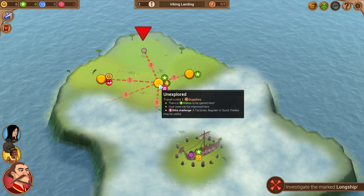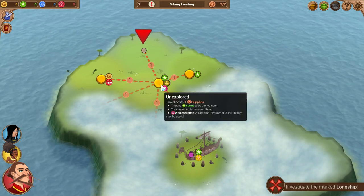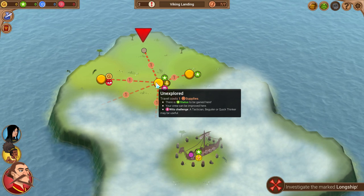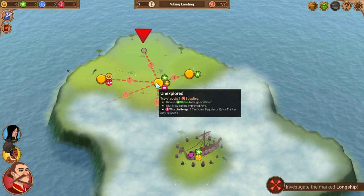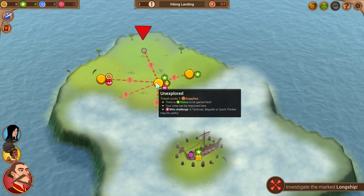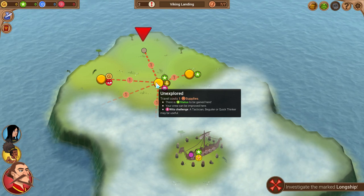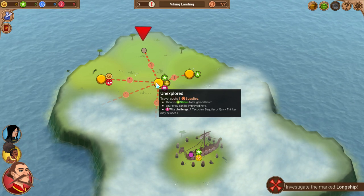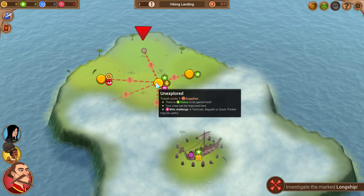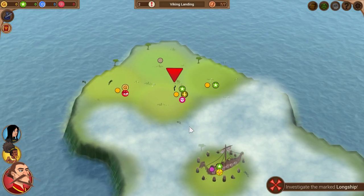Each location has different things that happen. Heading here triggers an encounter and possibly gold; heading there lets you gain status, which is the fame of your explorer group — the whole point is to become the most famous explorer group in the world. There's also the ability to upgrade your crew and take wits challenges. Challenges are based on the skills you have, like tactician, beguiler, or quick thinker. I have a tactician, so let's move there.